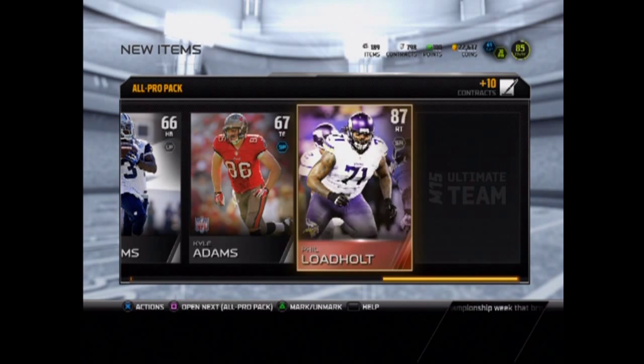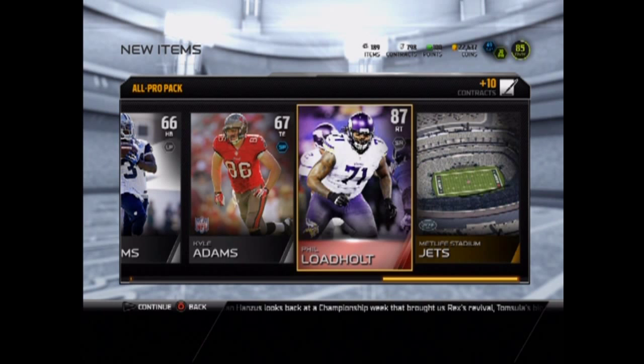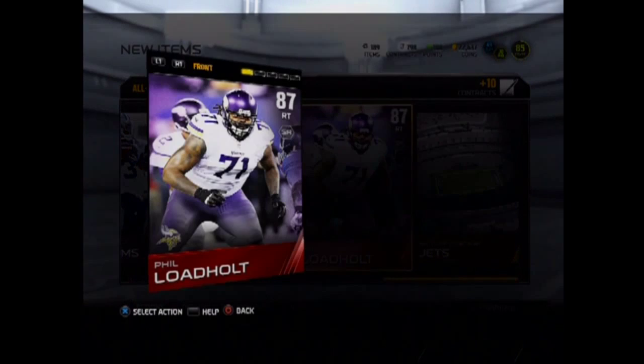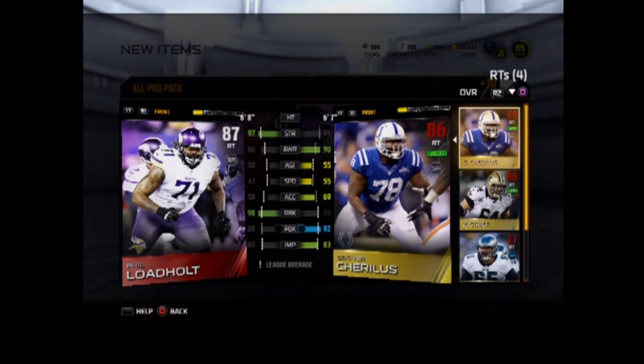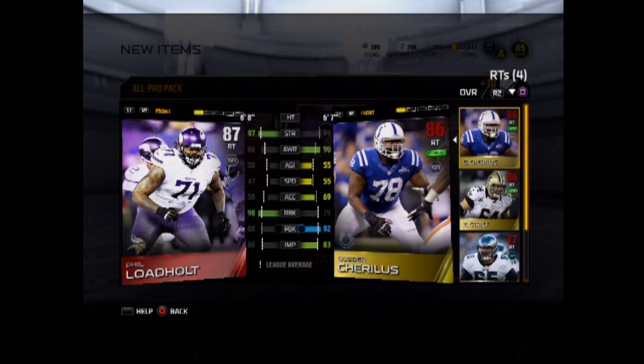Phil Lodeholt — he's gonna be our first elite starter for the offensive line. Let's compare him to our other right tackle. It kind of looks like Cheerless is a little bit better than him. It's definitely gonna be a tough one, but we'll probably just put Phil Lodeholt in. You know what, maybe if he's going for a bit we'll just sell him, but I don't know.